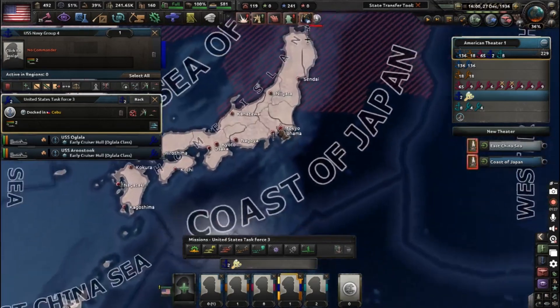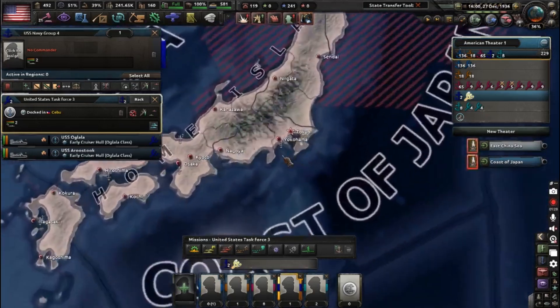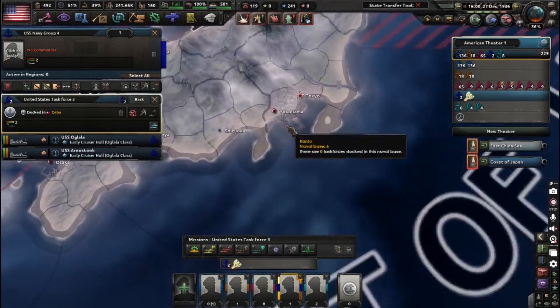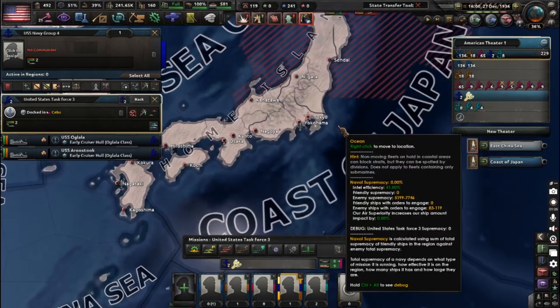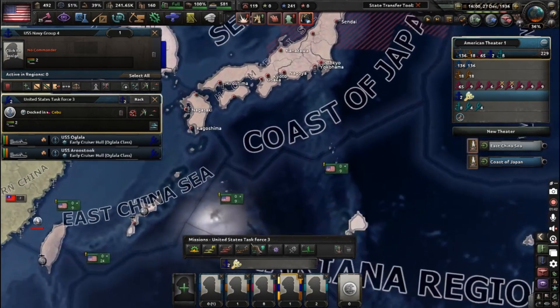Their main ports, and definitely the coast of Japan where they have their capital and a lot of ports — it's going to cause a decent amount of pain. It's also going to add a little bit of naval supremacy if you're looking to get a naval invasion off.